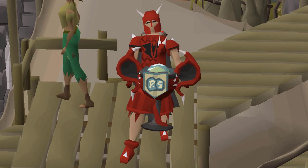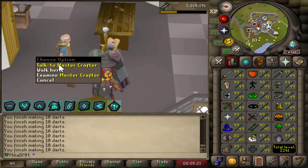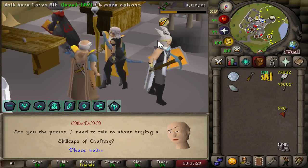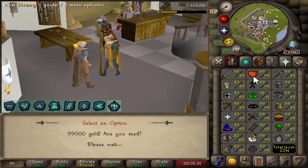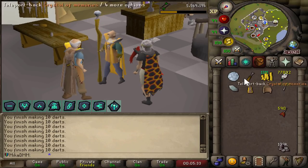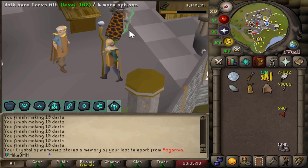Hello, hello, beautiful people. Welcome back to a brand new leagues video. Let's quickly start this one off by speaking to Master Crafter, because in the last video I got 99 crafting but I forgot to get a cape. Let's get the best cape in the game because of the teleport — we're going to be teleporting right next to the bank. Super useful.